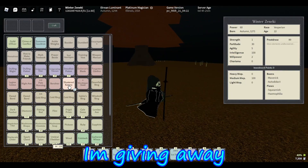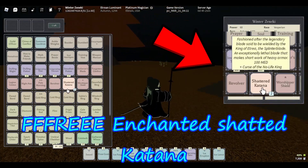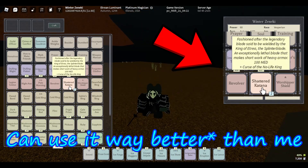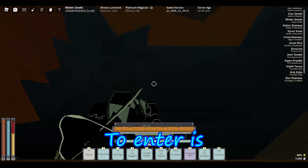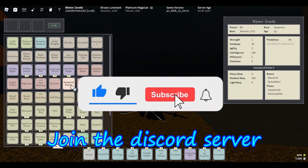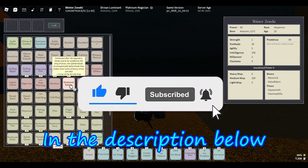Hey guys, before we get into the video, I'm giving away a free Enchant of Shattered Katana. It has Crest with an Old Life King on it, and I'm sure you guys could use it way more than me. All you have to do to enter is like the video, comment, subscribe, and join the discord server in the description below.